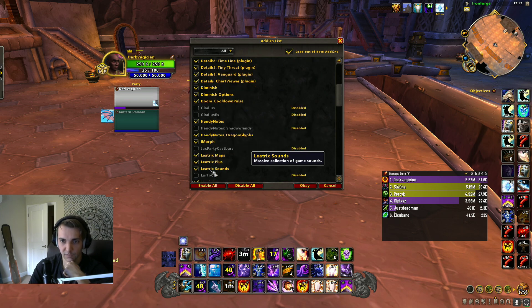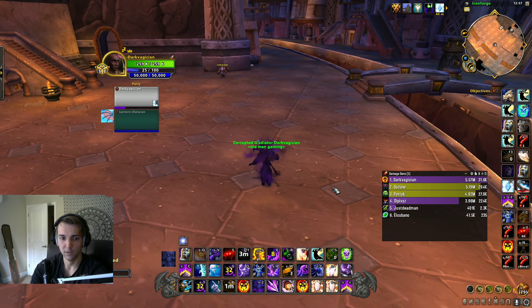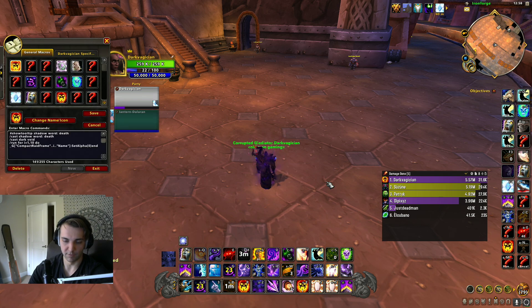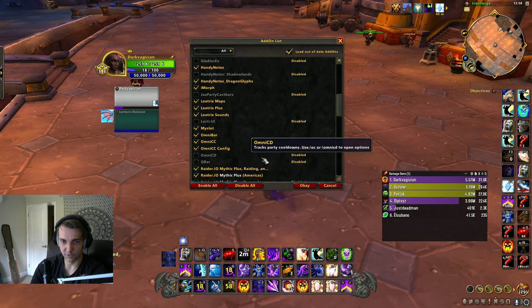Leotrix is just a quality-of-life add-on that makes it easier to do things. I don't really know what those things are, but I've been told it's good, so I have it. MySlot is cool — if you want to export your UI, like if you just made a fresh alt or someone wants your UI, you can just copy and paste it to them and they'll have all your binds and everything. It's a fun add-on, especially when you're transferring servers.